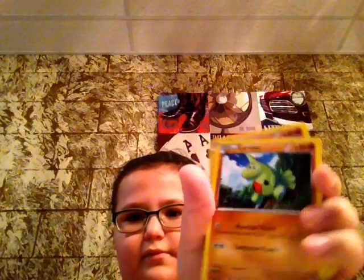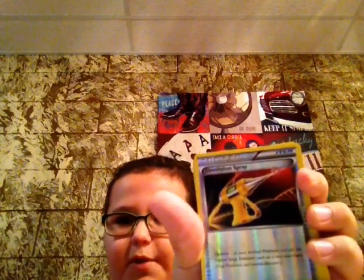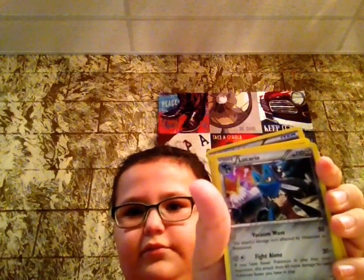Then we have Diglett. Larmitar. Carbon ink. Jingleley Puff. Trainer devolution spray. I think that's a Lucario. And then we're back to the first card. Now that was the third pack.